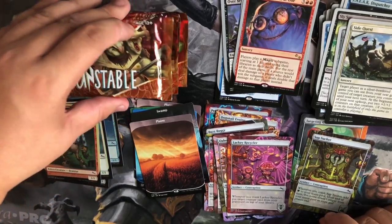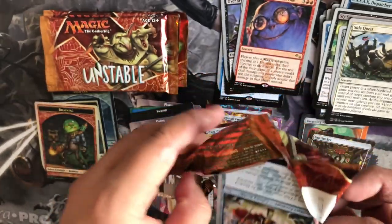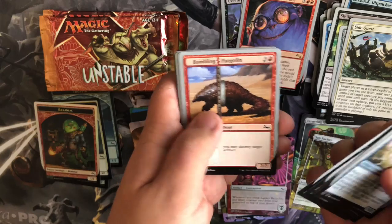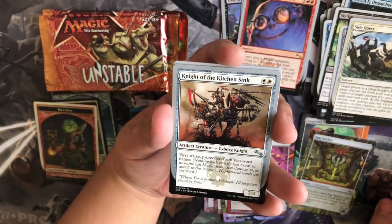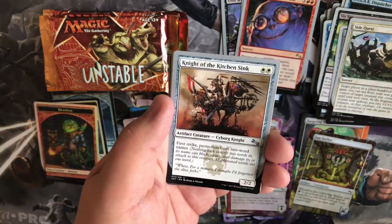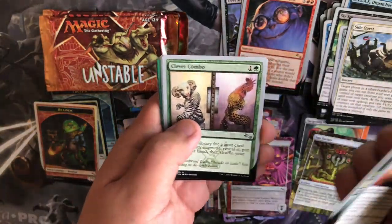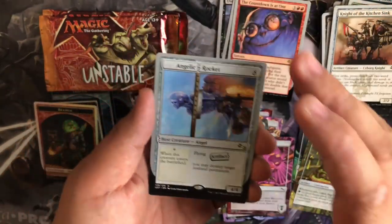I don't know if you guys knew this, but the silver-bordered card in the Unstable set — well, Un-sets in general — are legal in Commander up until January 15th, I believe. I don't know how I feel about that. I might experiment with it just for fun, maybe build a fun deck to see if anyone wants to play. But it feels like it ruins it for those who want to play competitively. I guess the best thing to do would be to just ask your play group, and if not, have another deck as backup without the silver-bordered card.